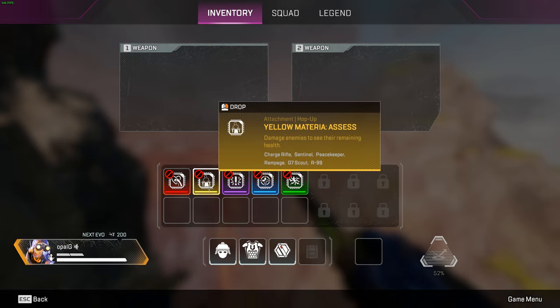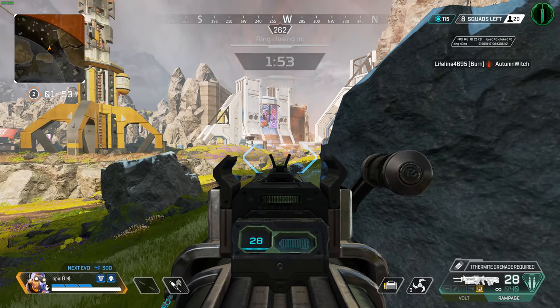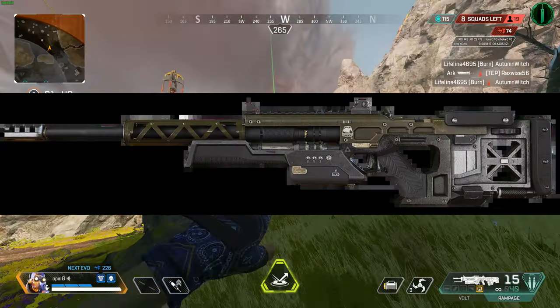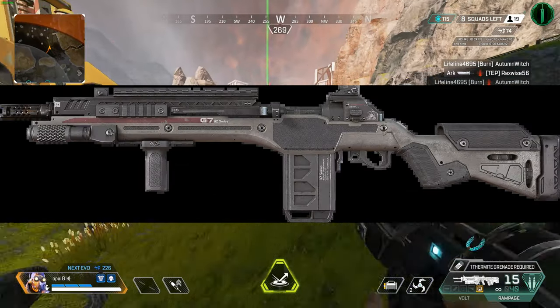Yellow materia is called Assess. Damage enemies to see their remaining health — it's like ESP basically. This can go on a Charge Rifle, Sentinel, Peacekeeper, Rampage, G7 Scout, and R-99.